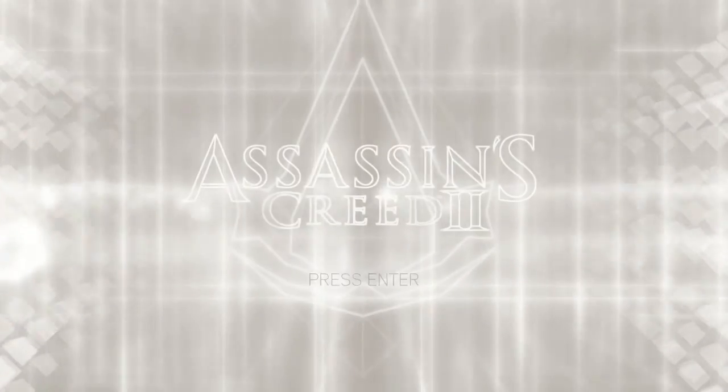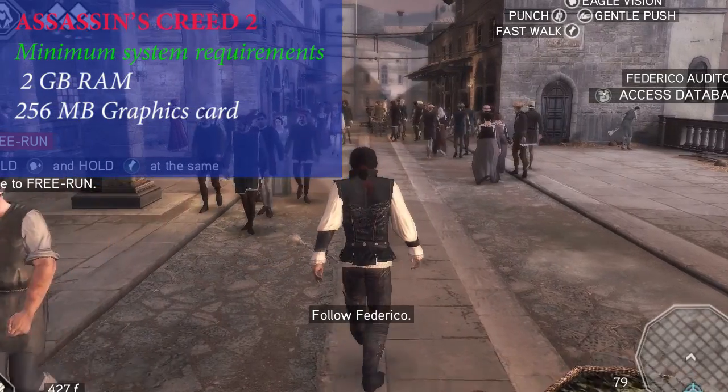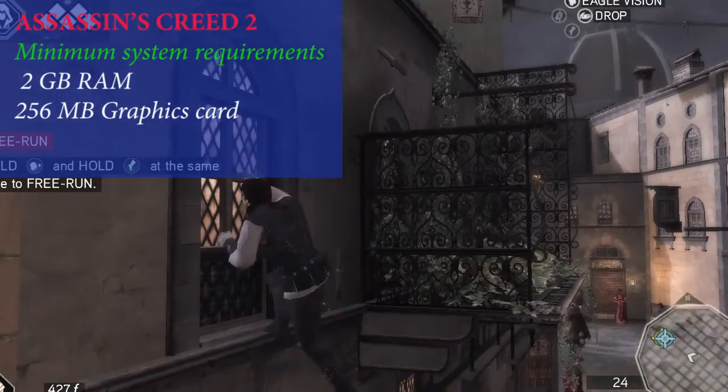Assassin's Creed II minimum requirements: Operating System Windows Vista and above, Processor 1.8GHz Intel Core 2, 2GB RAM, and a 2GB video card.